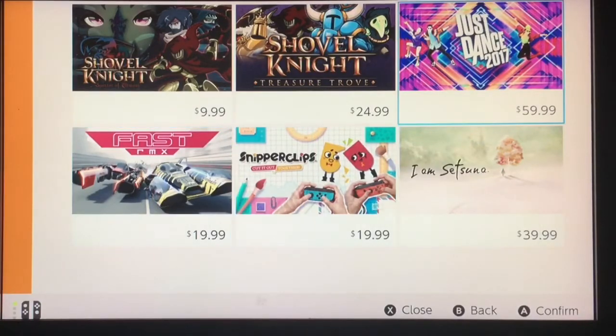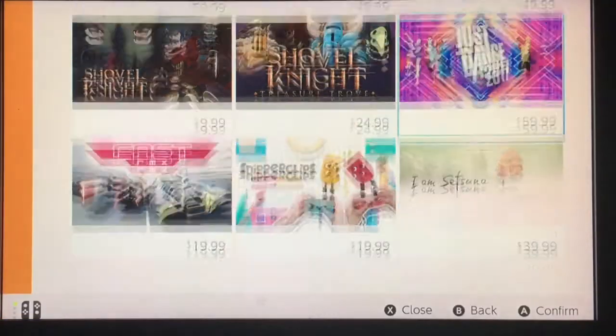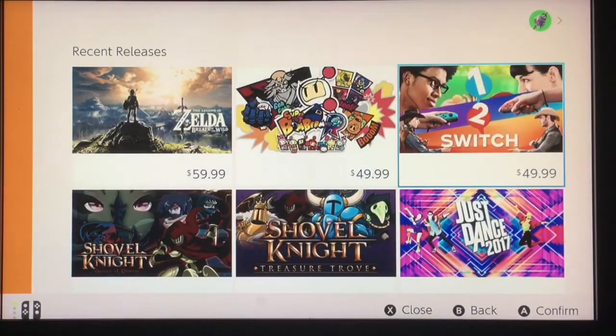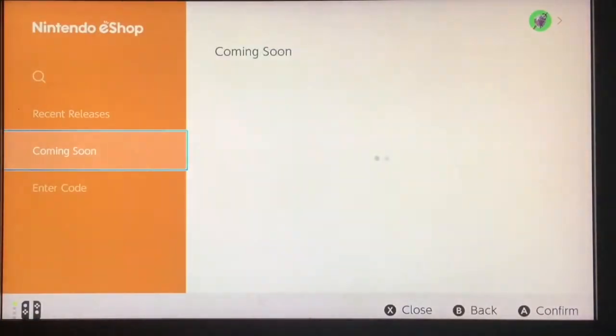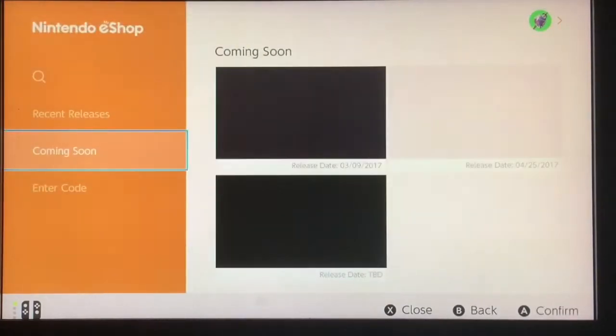I noticed that Just Dance 2017 is the only game that's also $59.99 at launch, other than The Legend of Zelda: Breath of the Wild. Bomberman looks cool. The 1-2 Switch — I think 1-2 Switch should have come with the system, but what are you gonna do?